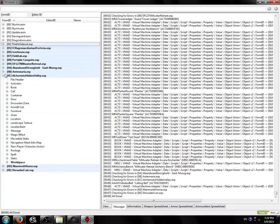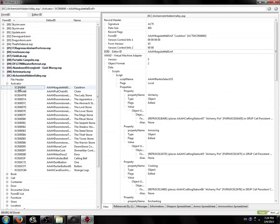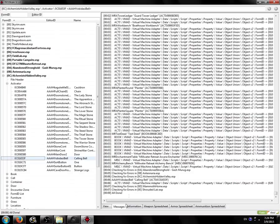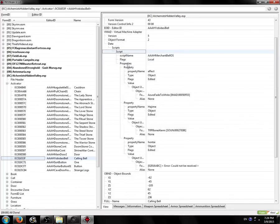So we're going to look inside AlchemistHiddenValley.esp and go into the activator group — ACTI is activator. You might not know these signatures offhand; some are easy to guess. Book is book, ACTI is activator. Anywho, ActiYobadassiBell — here we are. If we go back to the messages, we can see it's in the VMAD, virtual machine adapter, then in the data subrecord, scripts, script, properties, property value. Going back here: VMAD, data, scripts, script — we have one script. Then we go into properties, and we can pretty easily see: here it is, the error could not be resolved.